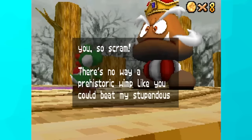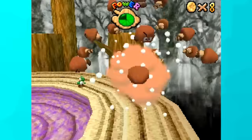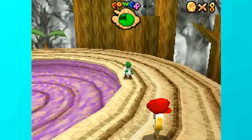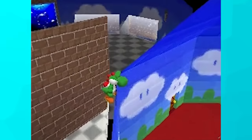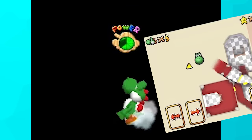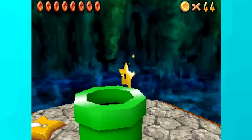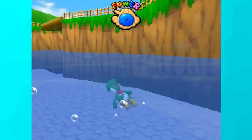Before moving on, we're going to unlock Mario but not actually play as him. The only reason is to prevent the game from crashing if we eventually get to fighting Bowser — that's known to happen when he isn't unlocked. And since we can upwarp with Yoshi, we used the same tactic to get inside Bowser in the Dark World, where we were able to grab the red coin and switch star pretty easily.